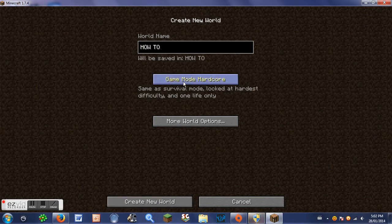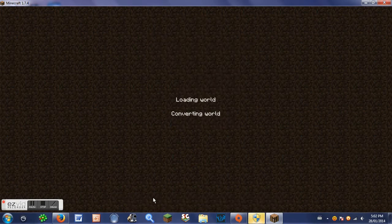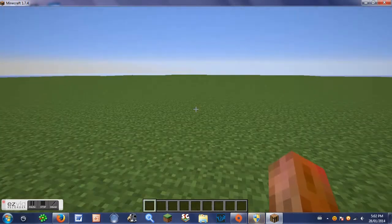We're going to have this world in Creative with Superflat, generate structures off, and everything else we can keep the way it is. Create new world. Today we'll be building sliding doors in Superflat with nothing else around.